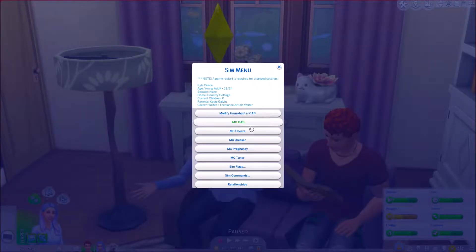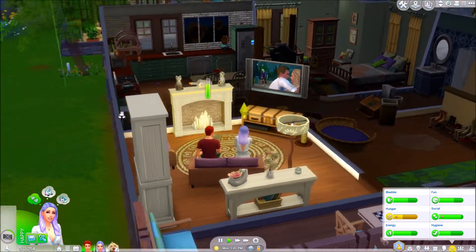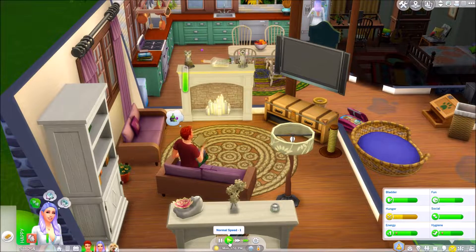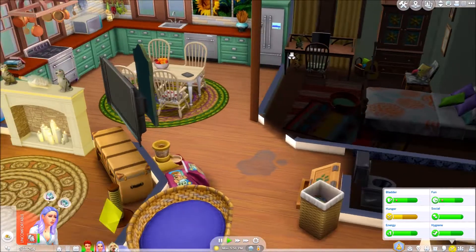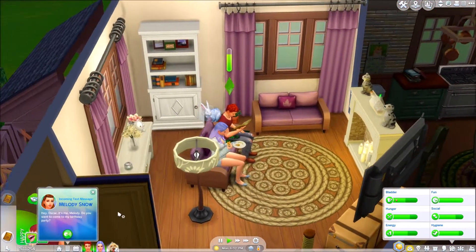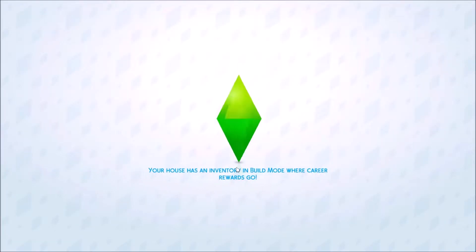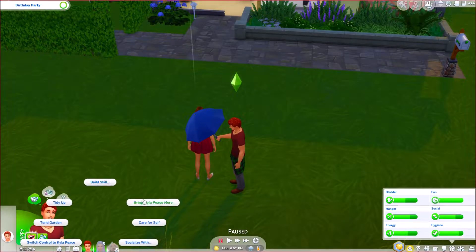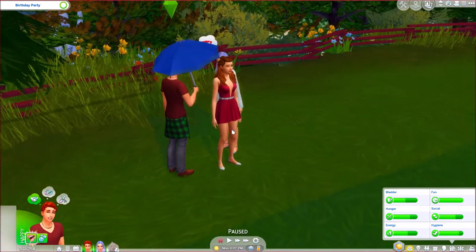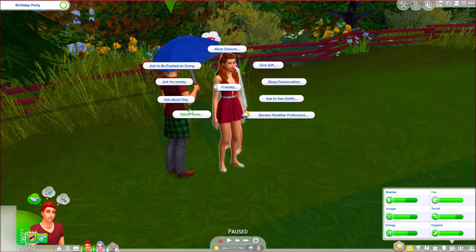Let's have her change into her everyday wear - we don't like the work outfit. Her fun's gone up, so let's get her some leftovers. Ooh, two hours until the gynaecologist - exciting! There are puddles on the floor again... Oscar, do you want to come to my birthday party? We should probably go to our mum's birthday party - we should invite Kyla too. Let's give our mum a hug for her birthday. She could be an elder now - that's crazy!